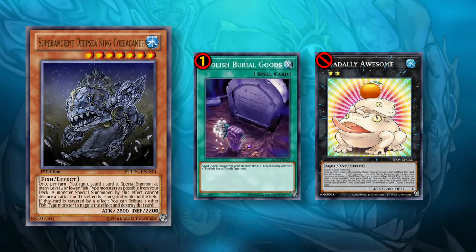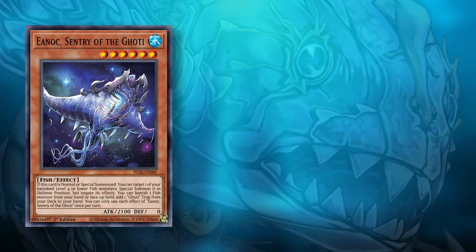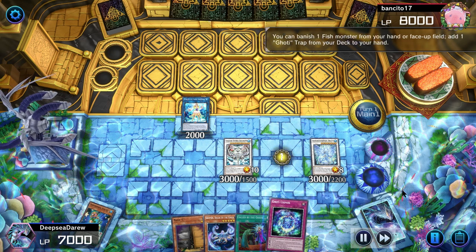We're back with another Coelacanth deck. Sadly with Foolish Goods limited and Toad banned, we have to rely on janky three-card combos involving Trans Modify or Small World — it's not very consistent. But that's not going to stop us from trying to summon our big fish. In this Coelacanth deck we will summon Goatee Enoch using Coelacanth, then use its effect to banish one fish from the hand or field to add a Goatee trap card to our hand. We will banish Enoch and then add Goatee Cosmos to the hand.